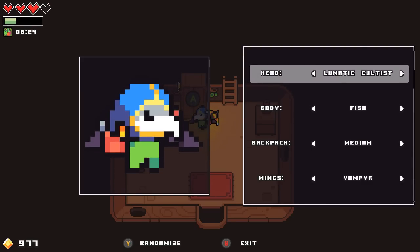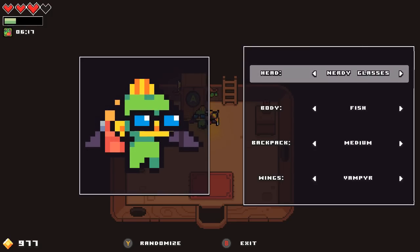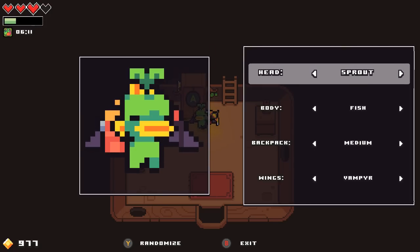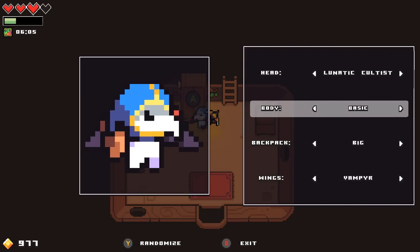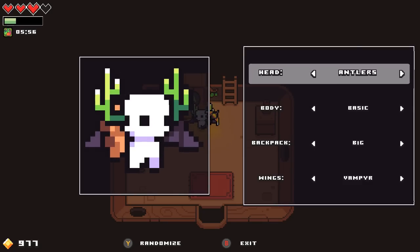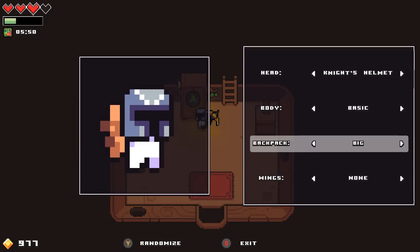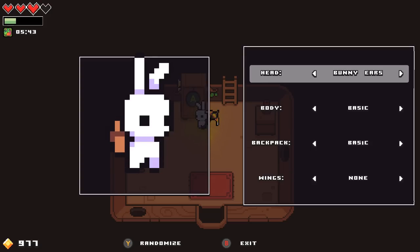Some of this stuff — like the lunatic cultist and the Terraria slime — I'm pretty sure are all from getting a certain amount of feats. I can randomize it — that actually looks pretty cool. Let me find the basic head option. When it comes to wings, we got some pretty cool stuff. Different backpacks — I like just having a simple knight setup. So many different things, I like it!